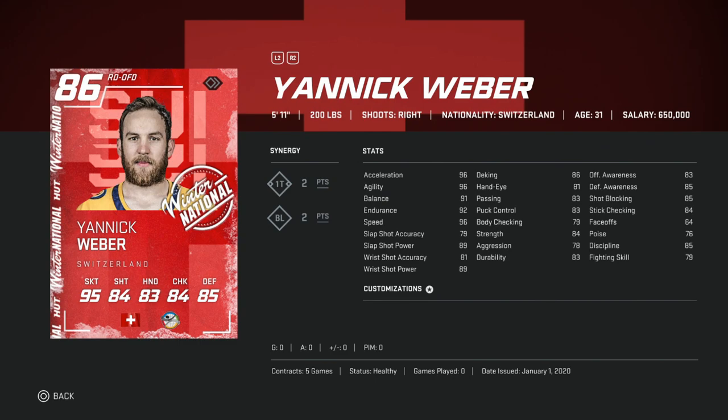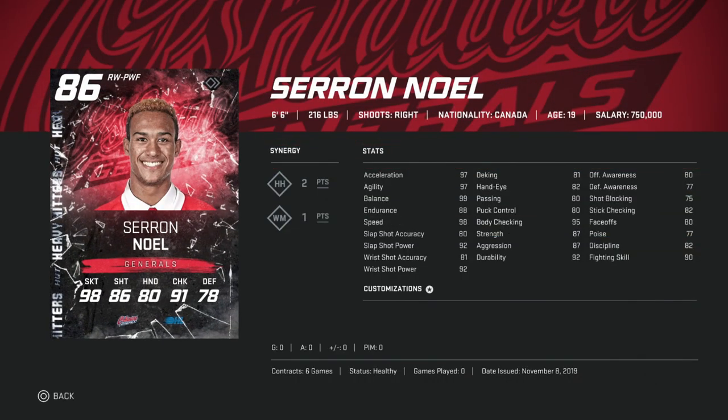Next up is the 86 overall Winter National Yannick Weber. He's got 96 speed across the board, high 80s shot power, and 79 accuracy — you can't beg and choose at this stage, but 90 shot power isn't bad. He's got 83 passing, 84 stick checking, 89 to 85 defensive awareness. Good speed, just under ideal size at 5'11" 200, but his 2-1T synergy is very good and he's right-handed — there aren't a lot of good right-handed defensemen early on. He's going for about 24,000 coins.